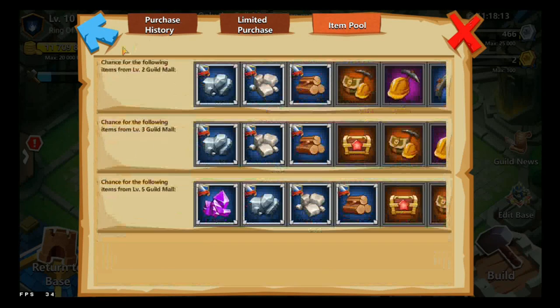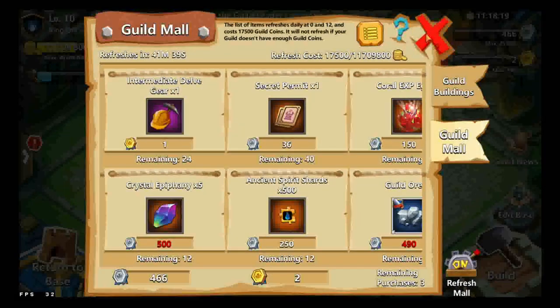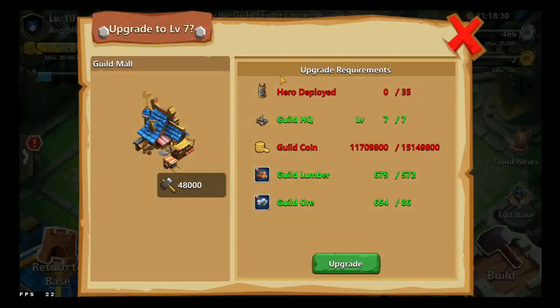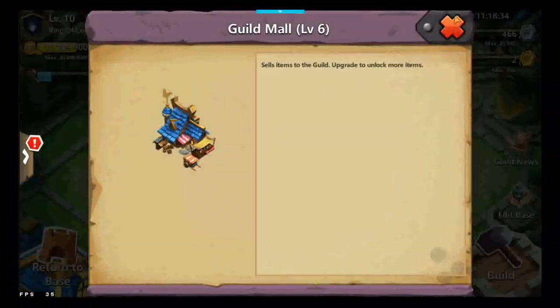You can upgrade the Guild Mall by upgrading it — you can level it up right now. Guild Buildings can be built but you need to upgrade to be able to build more. By upgrading, you will unlock more rewards and better rewards.